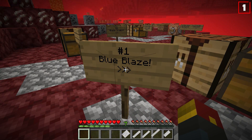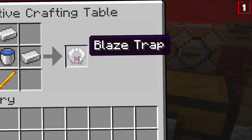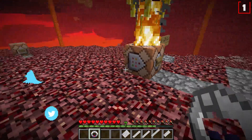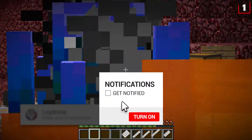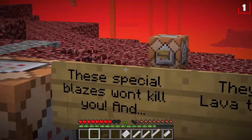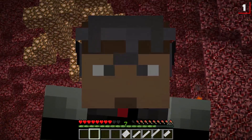Alrighty, update number one: Blue Blaze, suggested by channel member Lori Plumlee. You'll actually need a special item known as a blaze trap. To make it, you need three iron ingots, one blaze rod, and one bucket of water. Right-click near any blaze you find in the nether to turn them into a blue blaze.